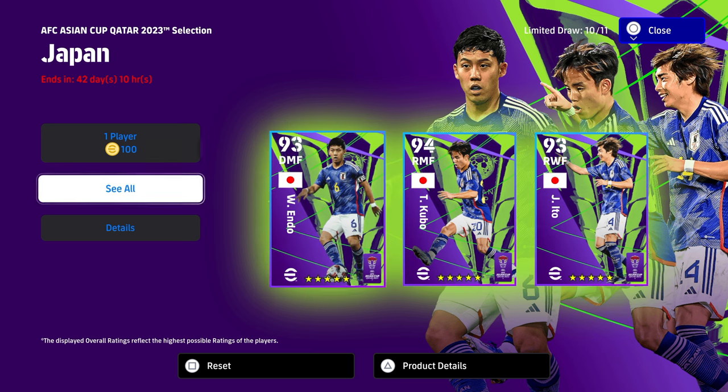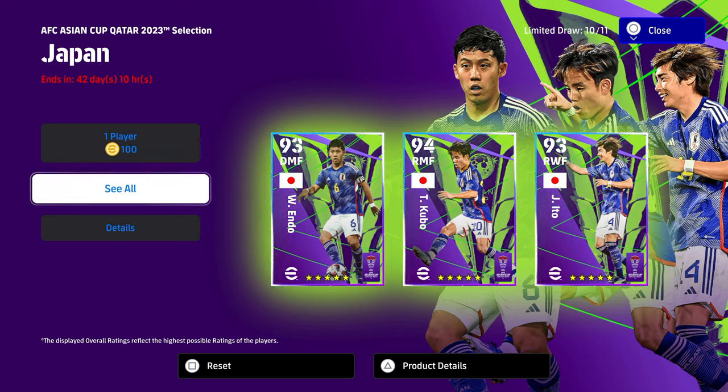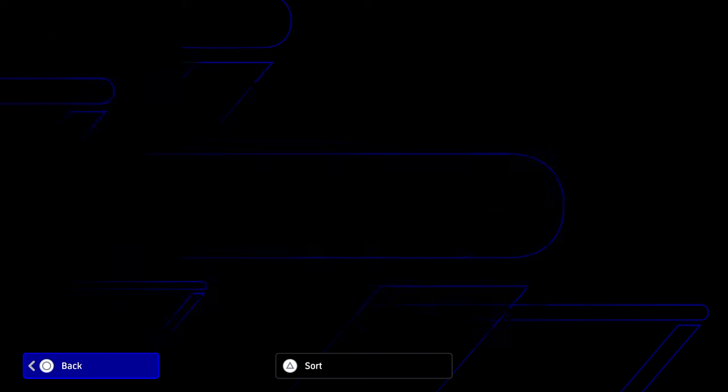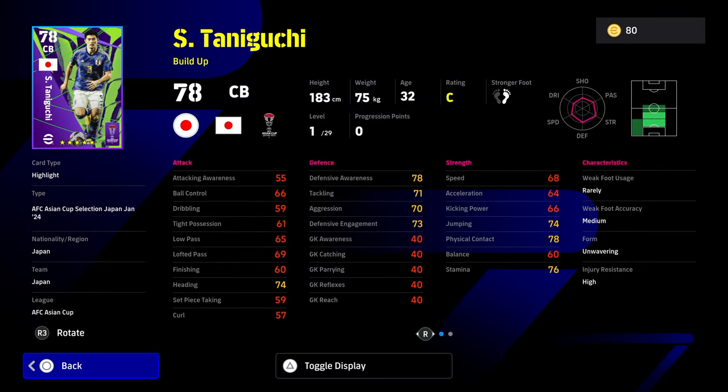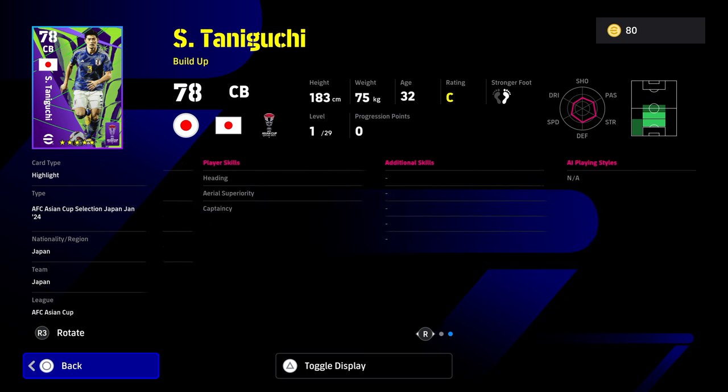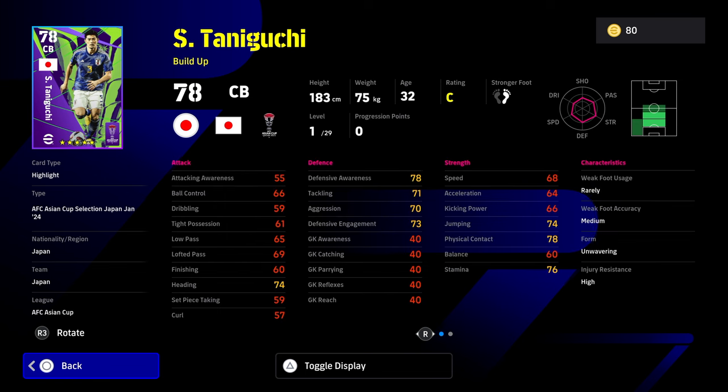I think Endo and Matoma are probably the two best picks of that, but there are a couple of other players I want to talk about. On my main profile you obviously get one free spin — I spun for Taniguchi. The biggest problem with a lot of these Japanese players is they have very little player skills. This isn't a massive concern if you're playing Road to Glory, but I do feel like any center back needs blocker and interception, and Taniguchi has neither. He also doesn't really have a great height for a build-up player. He's got a wavering form — he's just an average CB.